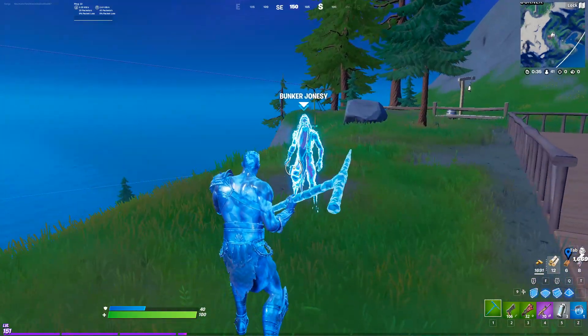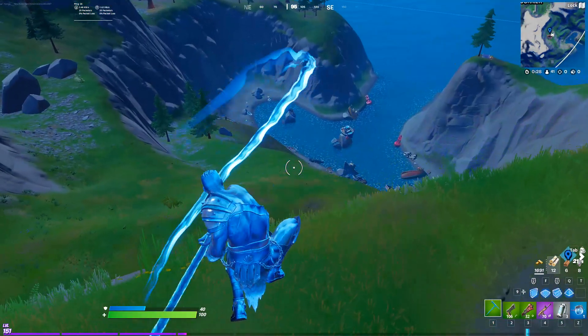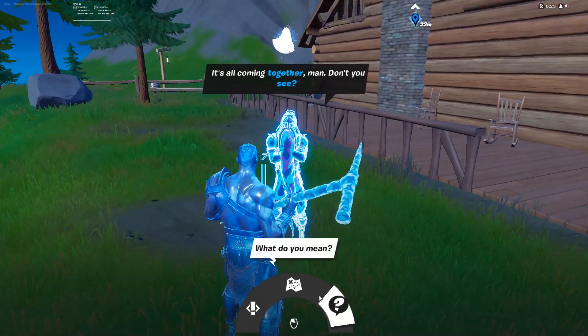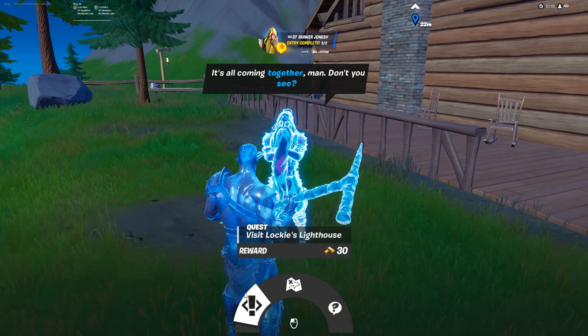Bunker Jonesy is most commonly found at Camp Cotton in this building. However I also found him west of Shipwreck Cove up the mountains. If you come west up the mountain you'll also be able to find him there. You can talk with him, you can find the nearby Bigfoot, and you can get a quest from him.